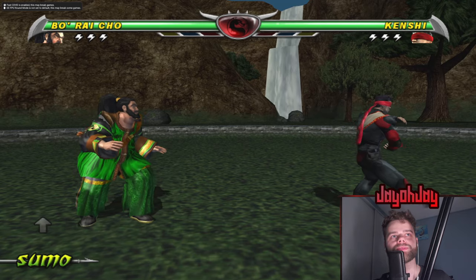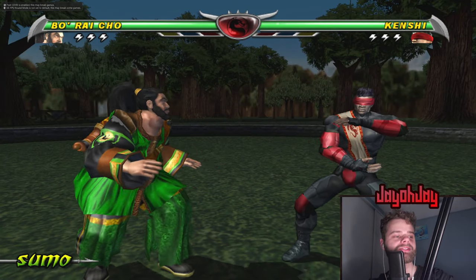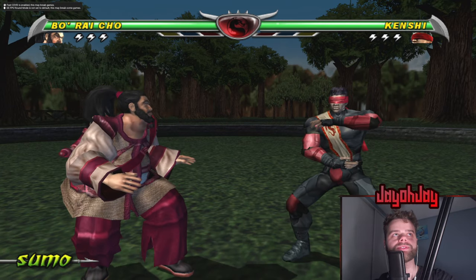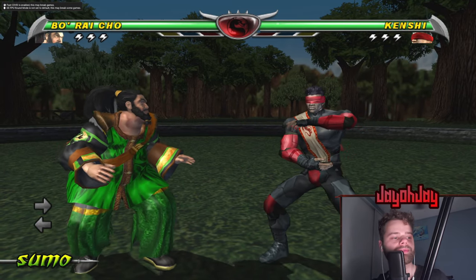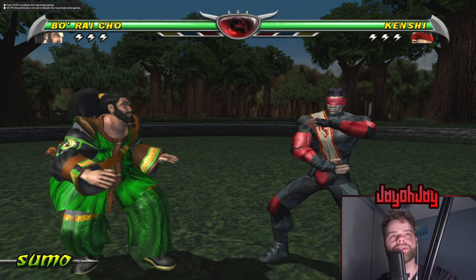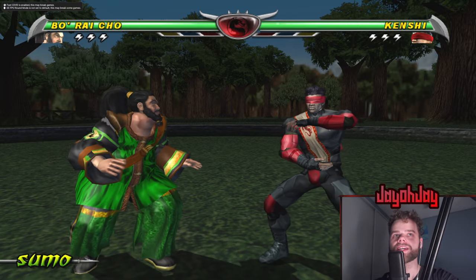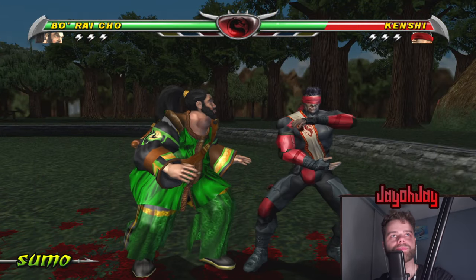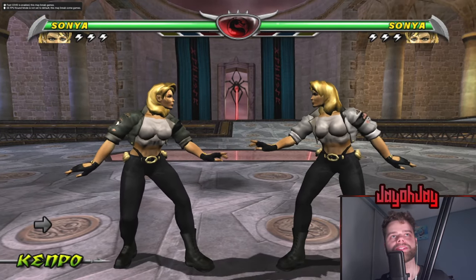Same thing with Denier — he uses the exact same grass as Earth Realm, so that's all been changed. Both skins for Boracho are from Deadly Alliance, so Boracho basically has his old Deadly Alliance look for his alt — that's why if you turn it back to the original it's pink. Kenshi has his Deadly Alliance textures for his alt because it just looks a lot better. You can actually read his sash, see the dragon, and all that. His facial damage is also from Deadly Alliance as well.